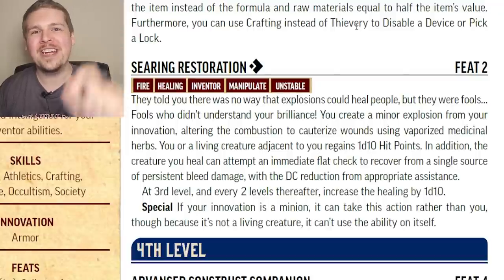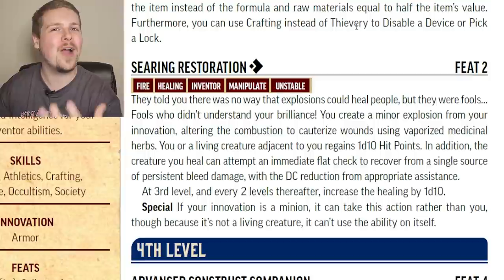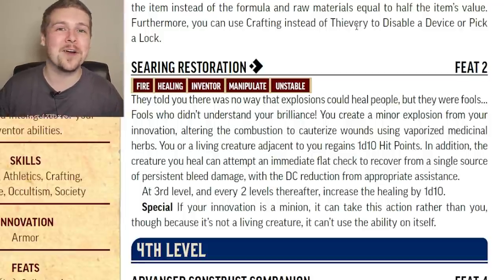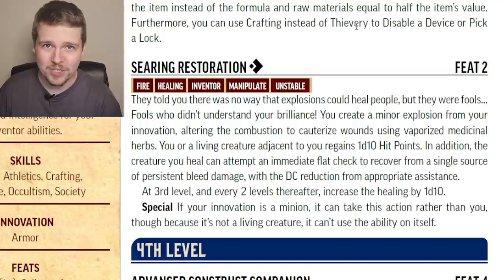I would like to regale you with the first sentence of the feat Searing Restoration: 'They told you there was no way that explosions could heal people, but they were fools — fools who didn't understand your brilliance!' Your innovation explodes and this minor contained explosion both cauterizes wounds and ignites medicinal herbs to create healing vapors. You can heal yourself or an adjacent living creature for 1d10 hit points and make an immediate check to get rid of persistent bleed damage. At third level and every odd level after that, the healing goes up by 1d10.